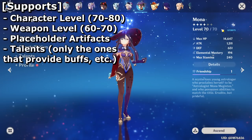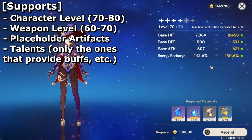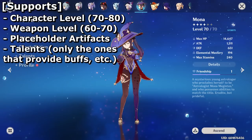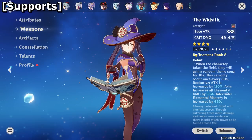For example, Mona is level 70. Getting her up to level 90 is definitely an option because she has energy recharge as her personal stat, and more energy recharge means a more spammable elemental burst. However, energy recharge is not as crucial for a support as crit damage or crit rate, especially since a decent amount of energy recharge is usually enough to get their burst back up when you need it. The same goes for their weapon.